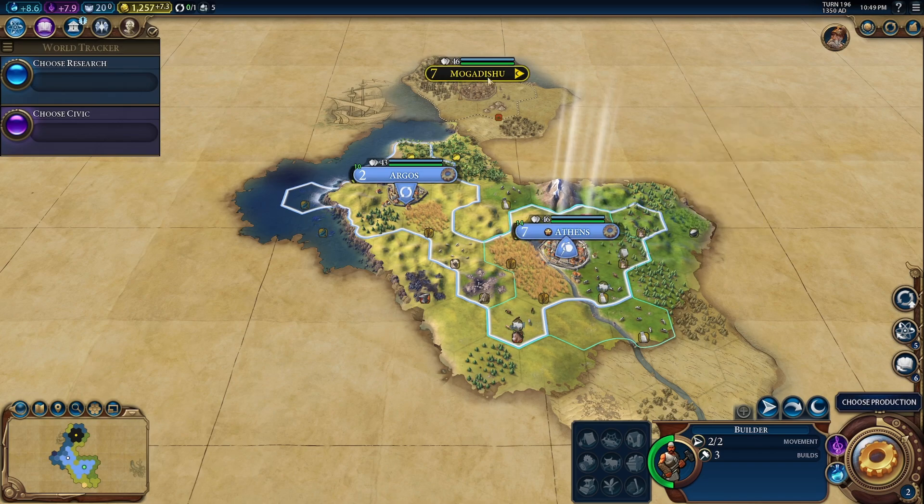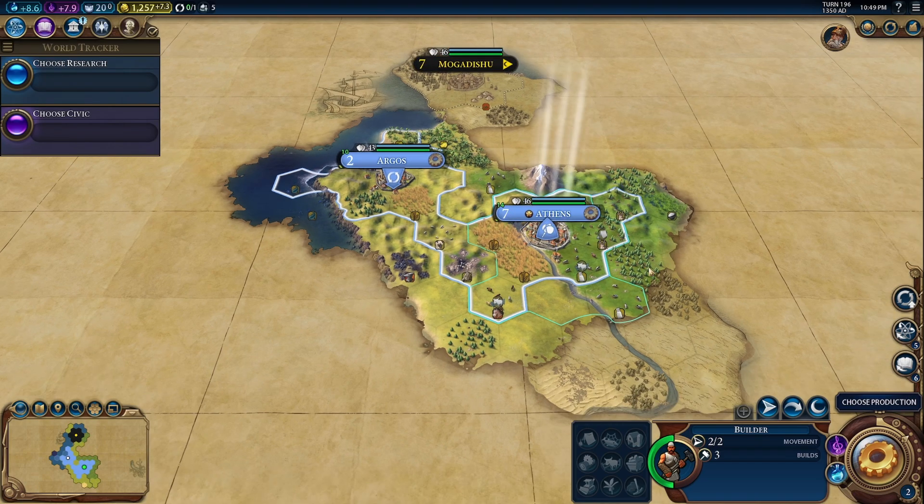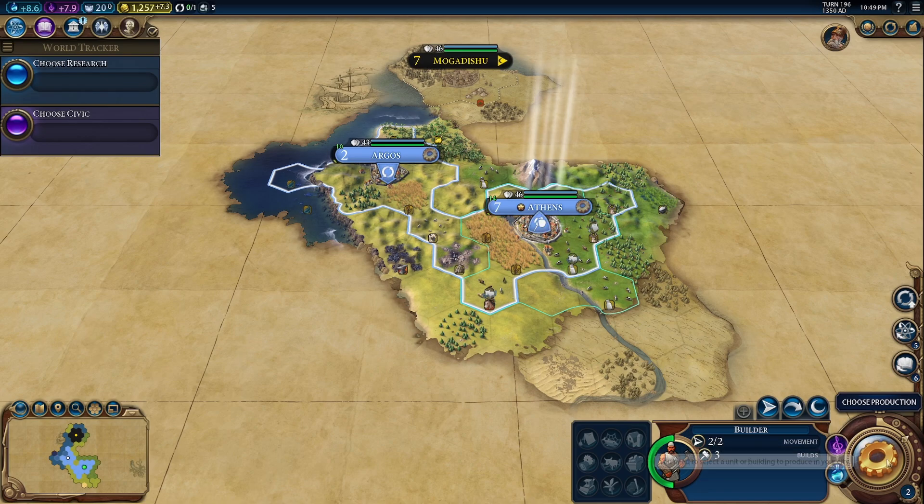If you do the same challenge you will be set up exactly the same as this. You'll have Athens, you'll have Argos, you'll have Mogadishu up here and then the rest of the world is set up the same. I'm no Potato McWhiskey — I'm not going to be min-maxing this campaign, I'm just going to be playing it for a bit of fun and seeing what we get up to. So with all that being said, let's get into it.